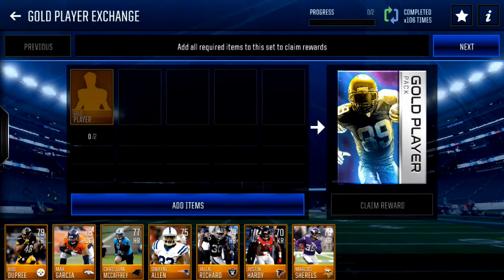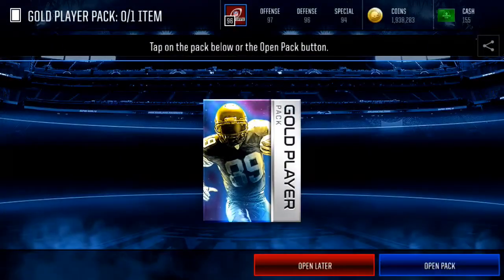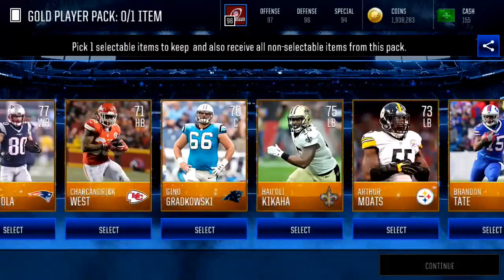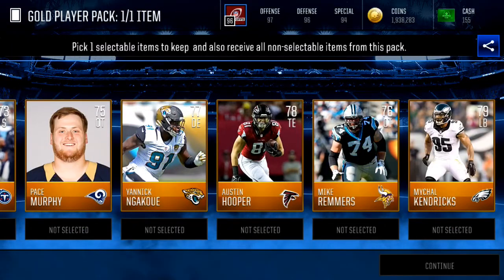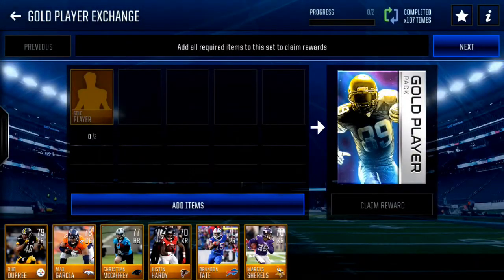Also guys, you can snipe silver kick returners and punt returners for under 5k — they sell for 7k. Got a punt returner right there with 88 speed.